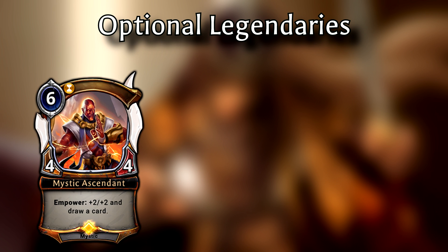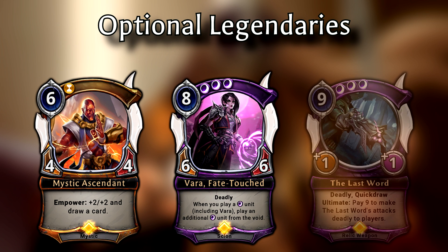Let's move over to the optional legendaries. As far as these go, all of them are specifically found in Xenan Control decks, or what some have dubbed Big Xenan. These aren't found in Lifeforce decks, at least not at this time. There are 3 optional legendaries: Mystic Ascendant, Vara Fate Touched, and The Last Word.